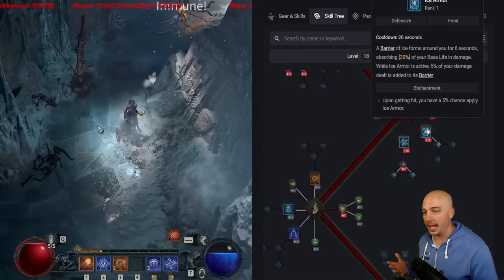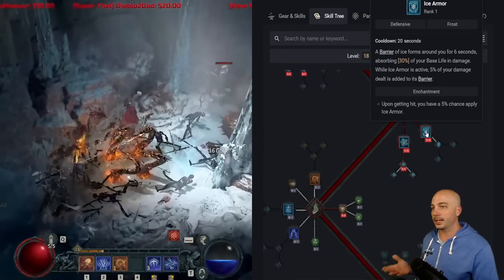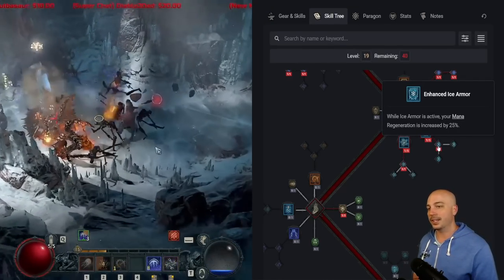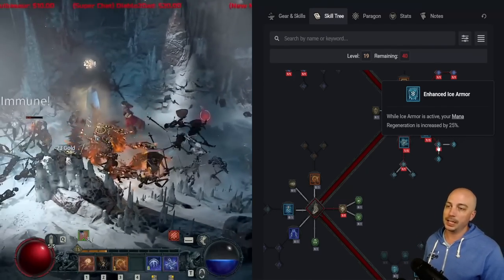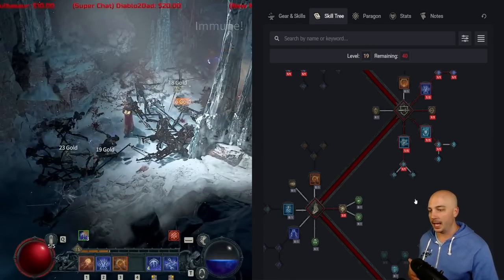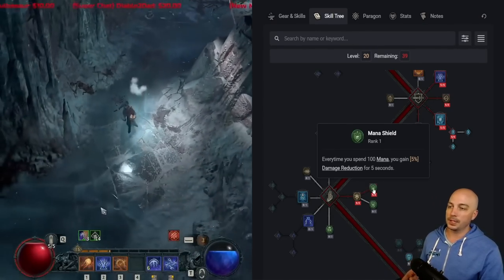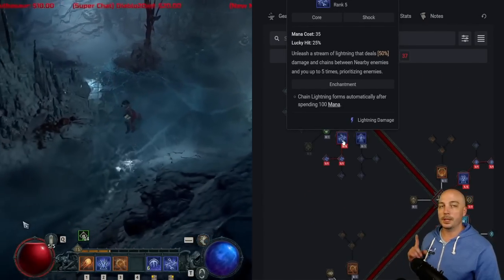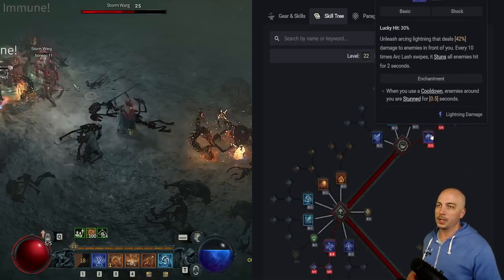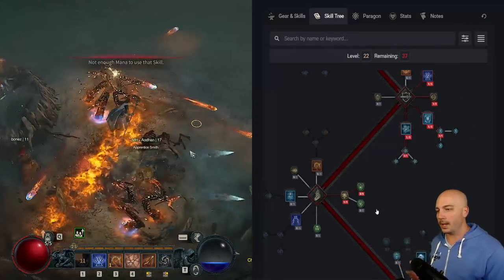Since we took Glass Cannon, let's add some safety. Grab Ice Armor — a barrier that forms ice around you for 6 seconds absorbing 30% of your base life in damage. Grab Enhanced Ice Armor too — your mana regeneration increases by 25%, so you get more mana back for even more casts. Also grab Mana Shield: every 100 mana you gain 5% damage reduction for 5 seconds. You'll spend 100 mana every few casts, then replenish with Arc Lash, and keep that 5-second window going.